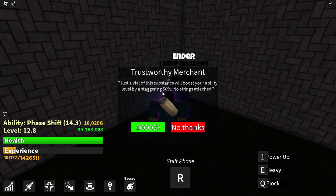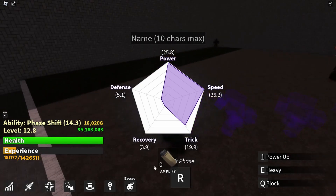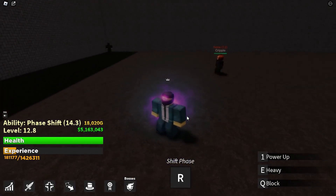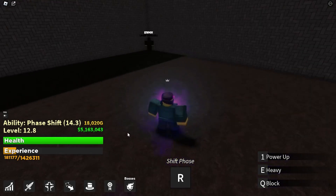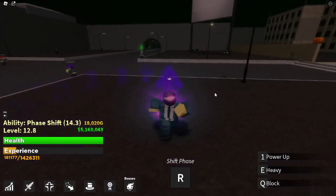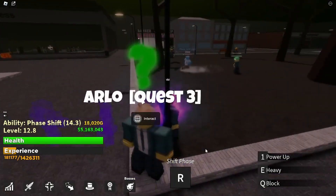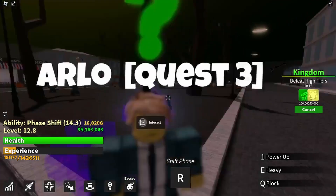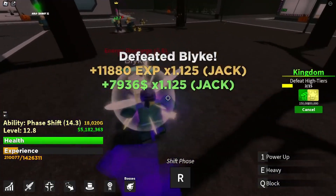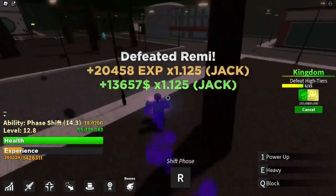The second step to leveling up is getting the amplifier - it gives you 50% more of every single stat. You're probably gonna have around 10k, and there's also a code in the description to get the amplifier. I actually suggest skipping the second quest with the clowns and using the amplifier to do the third quest, which you can pretty much destroy easily when you're amplified.